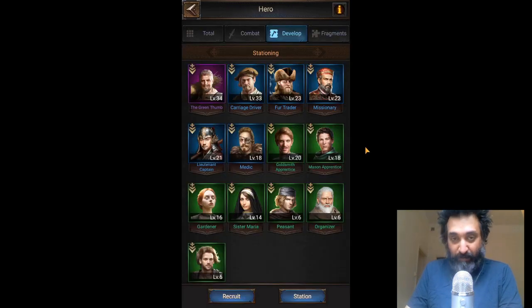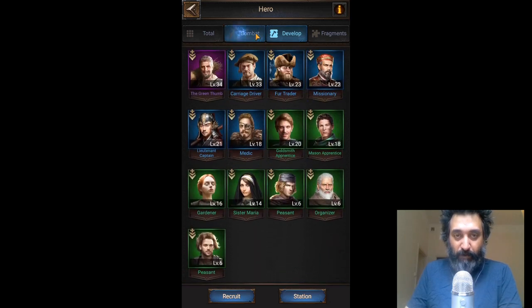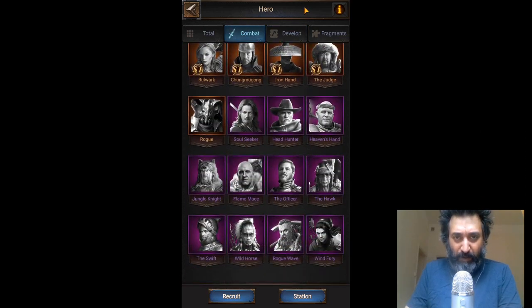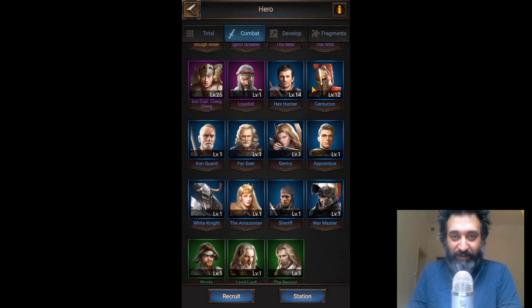Anyway, those are the five development heroes — purple development heroes. They're all pretty boring, pretty standard, pretty easy. Hopefully this week I'll be able to come back with all of the purple heroes ranked. I have started doing it, and there's a lot of them — a lot more than I remember. And a lot of them link with other people, so I'm trying to work out which one's the best linking person, all that kind of jazz.